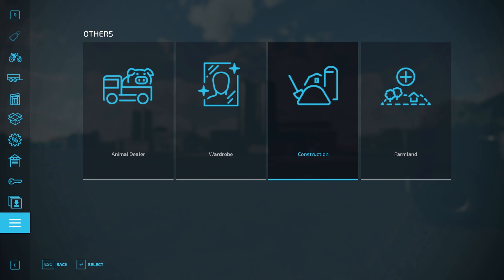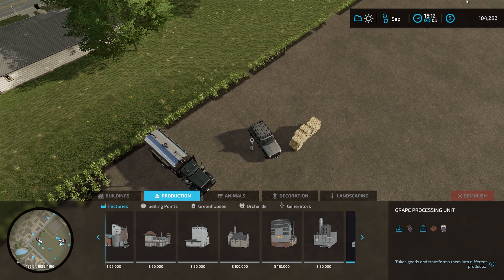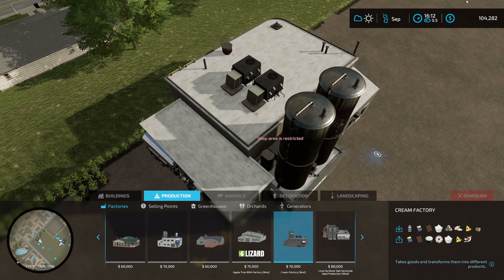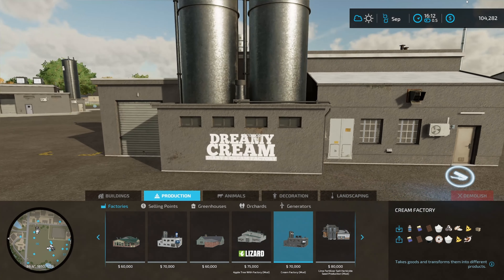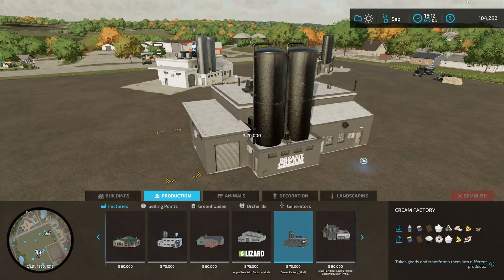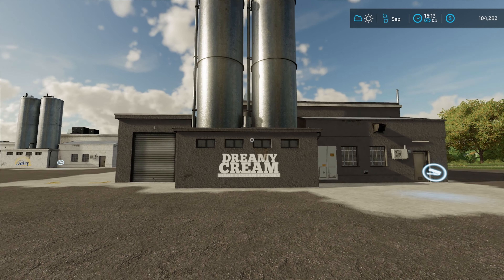To place the cream factory down onto your map, go into Construction, then go across to Production, stay in Factories, and go across until you find it on the right-hand side. You can see right here — Cream Factory — it's going to be a base price of $70,000. This side is where you dump off your product using the dumping trigger in the bottom right-hand corner, and over on this side is where the product spawns when it's time to pick it up. You can rotate it in any direction, and it will automatically do terraforming for you.